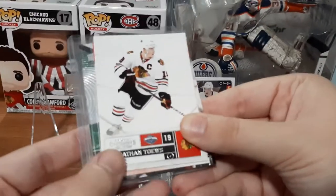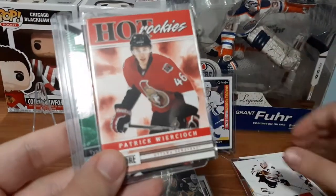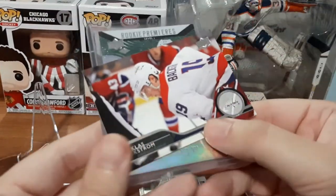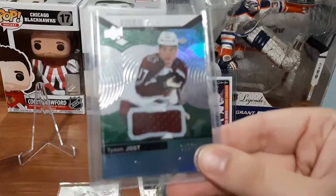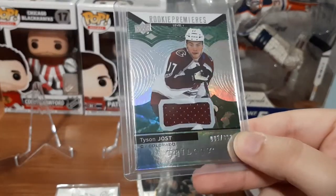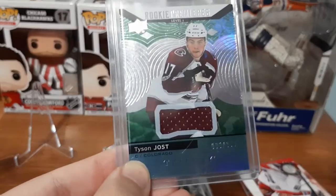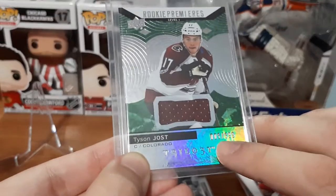We have Jonathan Taves — small PC for him. Patrick — I already have this Hot Rookies. We have Nicklas Backstrom. And oh, that is sick — I PC him — Tyson Jost! This is a Rookie Premieres jersey card numbered five out of 399. That is awesome. You guys know when I get numbered cards I like to get them as low as possible — number five, that's pretty cool.